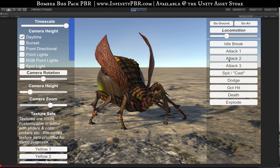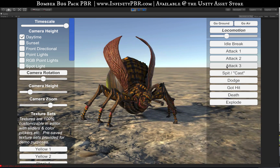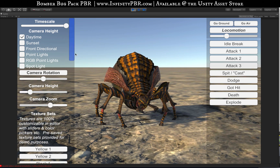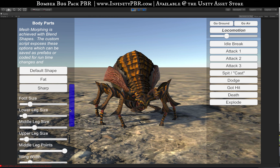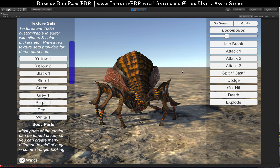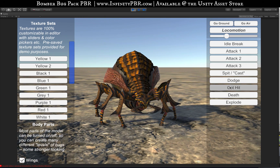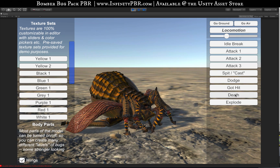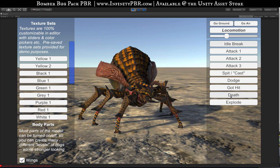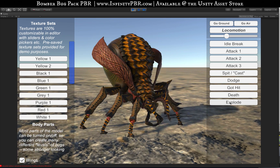Attack two. Attack three. I actually had to redo the animation part of the video because I wasn't recording my computer audio before. We've got our spit cast there, a dodge, got hit, and a death animation — just a regular death. He's also got his explode animation.